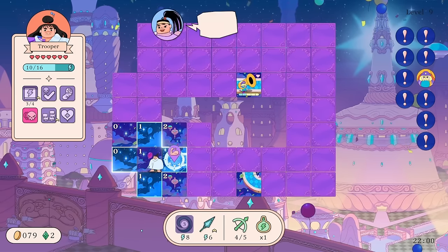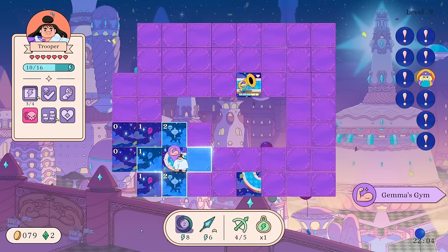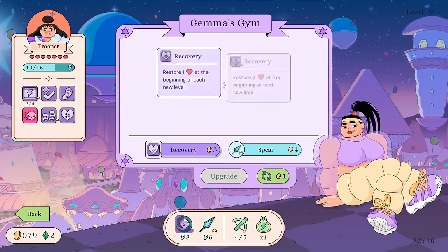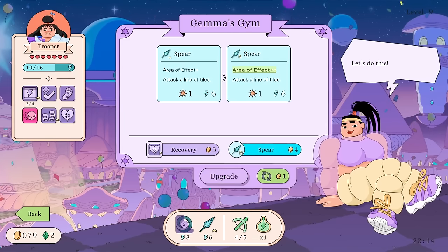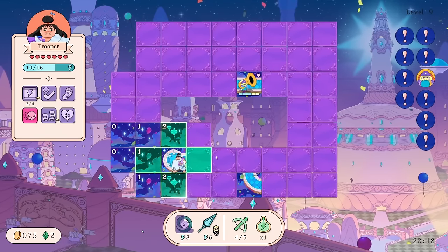That takes a turn though, right? Alright, let's go to the gym — Gemma's Gym. Does it cost a turn? Recovery could go up so we get two health, or we upgrade the Spear again — definitely the Spear again I think. Oh my god, it's so good!